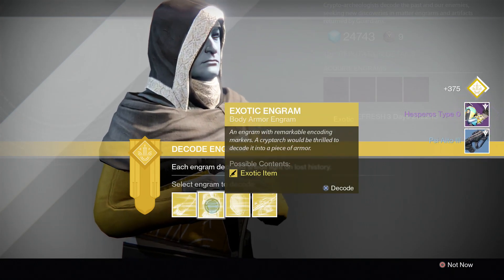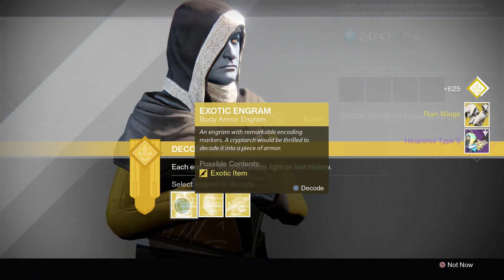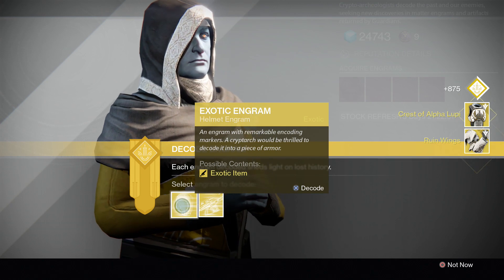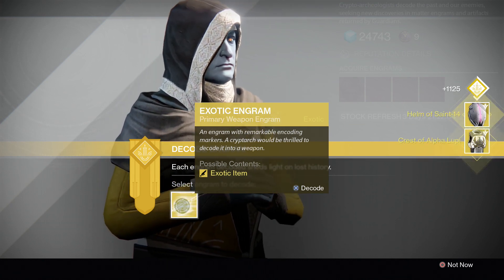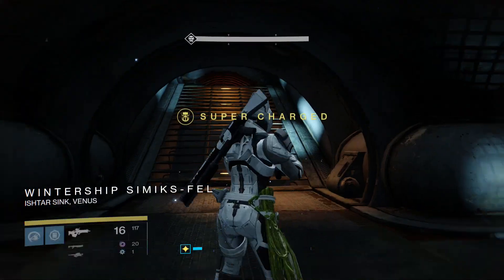What's up guardians, ladies and gentlemen, I have a very effective exotic engram farming method. That's right, an exotic engram farming method using the Three of Coins and taking out ultras in a fast fashion. This one is courtesy of Parkway, found on Reddit, and it's a very effective farming method.